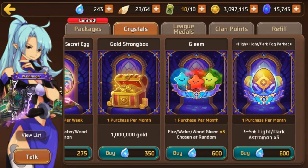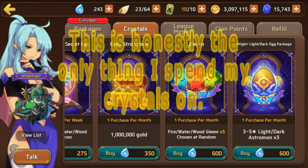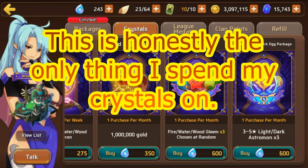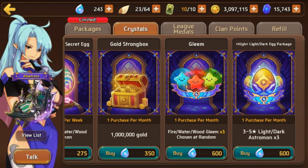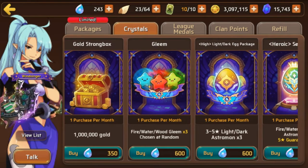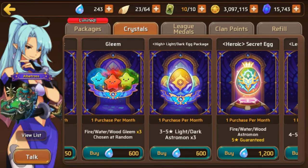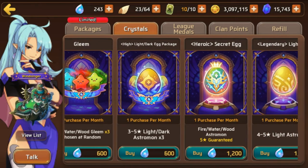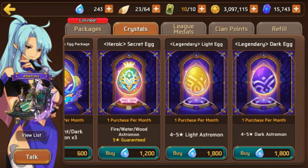You can also get gleams from the crystal shop — 600 crystals, which is a great deal. I usually get these once every two to three months depending on how much I pull for Clan Fest and Heroes Fest. I definitely recommend spending your crystals on that and not the light and dark egg, because you're basically guaranteed to pull something like a Pinpin from that.